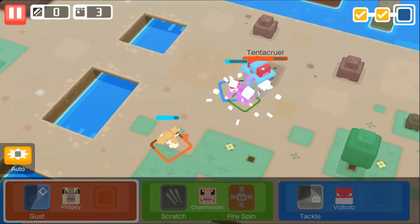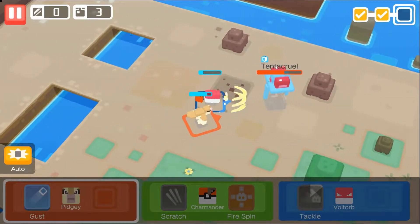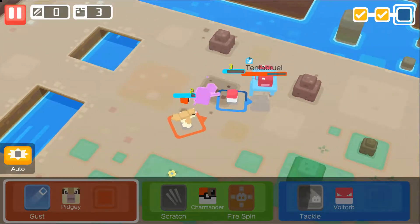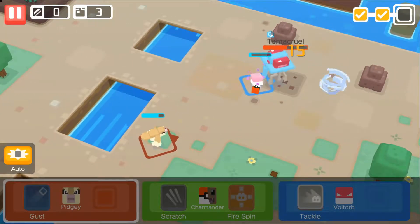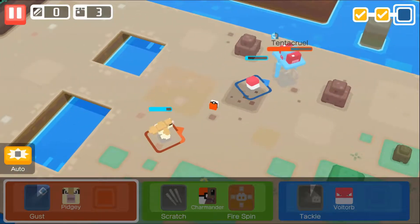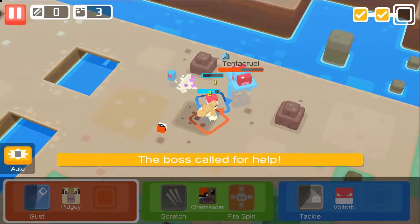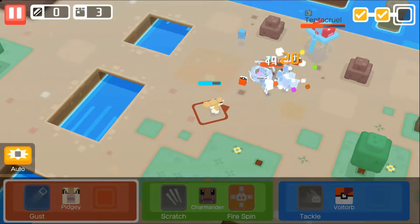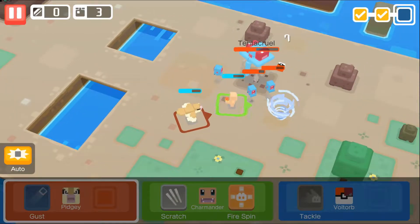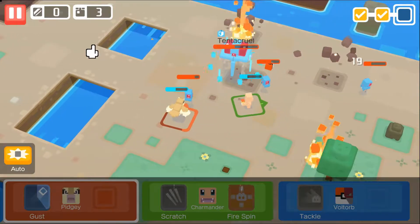Charmander, no — there he goes. Pidgey, don't you get up on him — you're safe back there, just keep gusting him. Keep that range buddy, Charmander will be back soon. Oh no — call for help at half health? That's some baloney. Pidgey, survive! Charmander yeah, fire's done — oh, you're taking too much damage though.